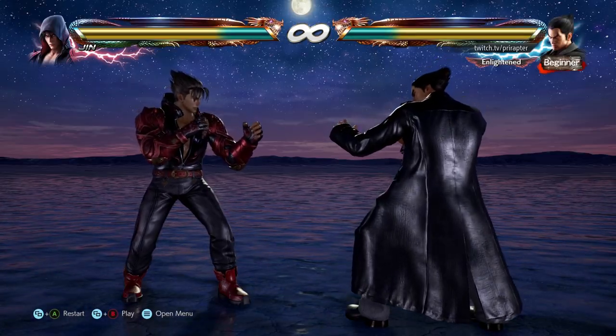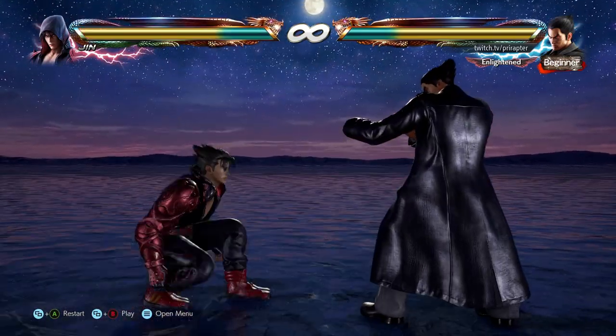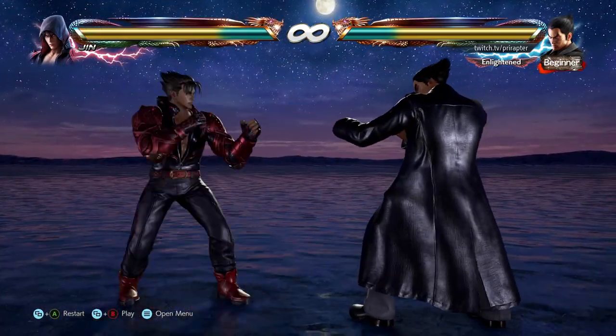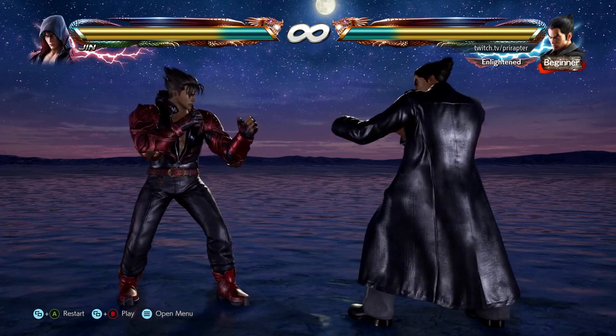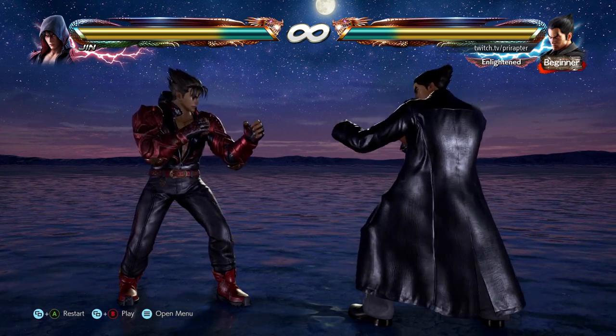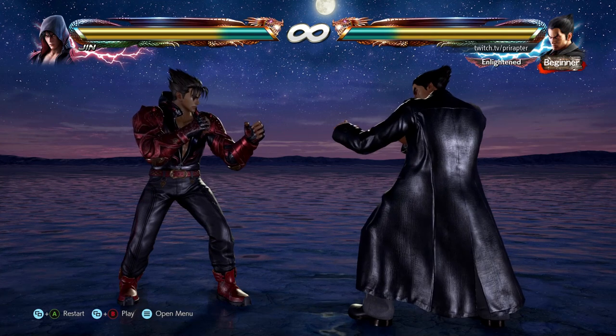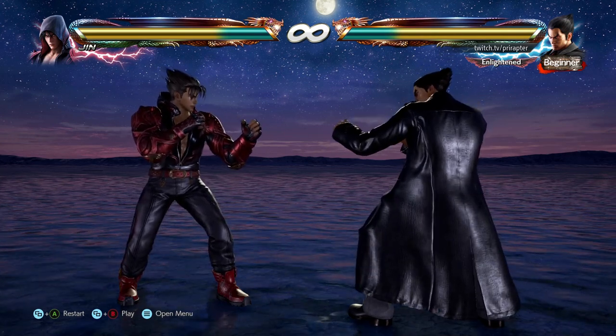First on the list are the Mishima electrics. This is an electric — it's an 11-frame high punisher with major pushback on block. It's plus five on block, which is really good, can't be punished, and it's a really good move if you are consistent with it.